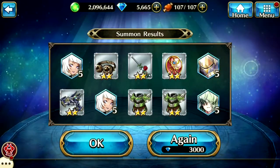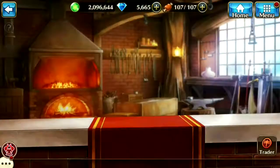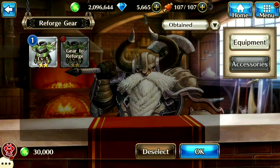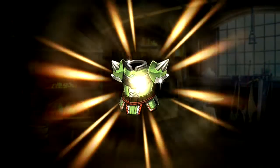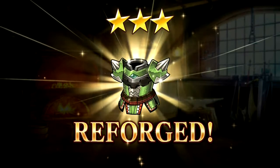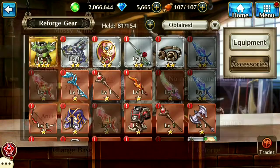So let's go ahead and go to our blacksmith right now and enchant them into a three-star. Let's go ahead and do that right now. Reforge, and there you go — three star! I'm probably going to add this armor to one of our tanks or whatnot. Let's go ahead and go back.